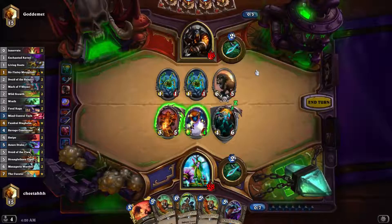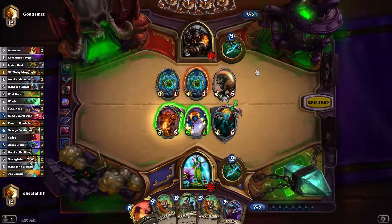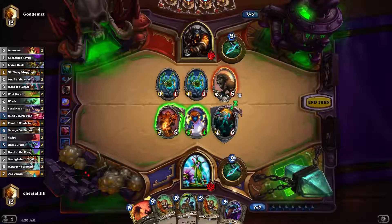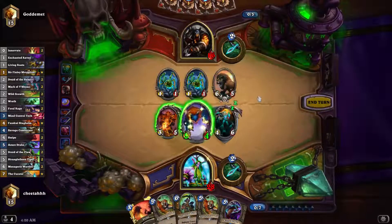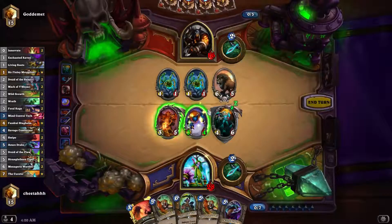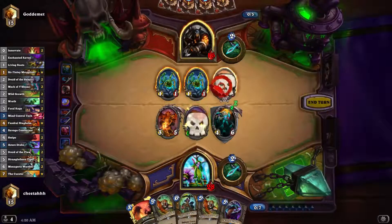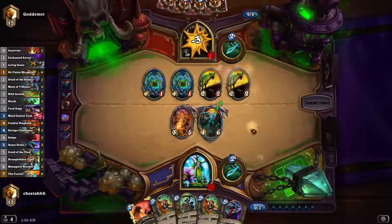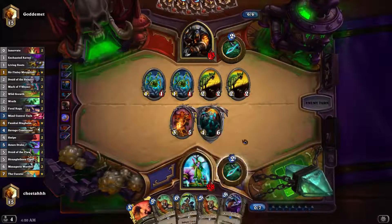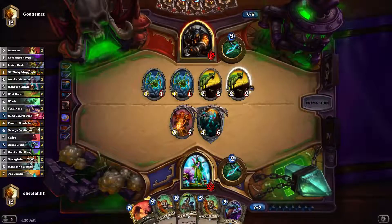If I deal 8 damage to face, he's on 8 health. I think it's actually safer just to trade into this. I don't like leaving him on 1 health — I have no way to deal that 1 damage in case I can't finish him off with lethal. I'll actually be safe and trade there. Plus in a few turns I have Azure Drake into Swipe to clear off all the little stuff.